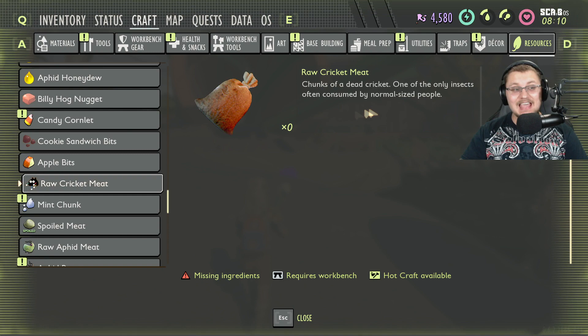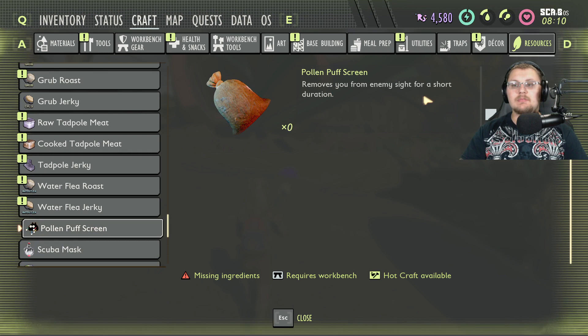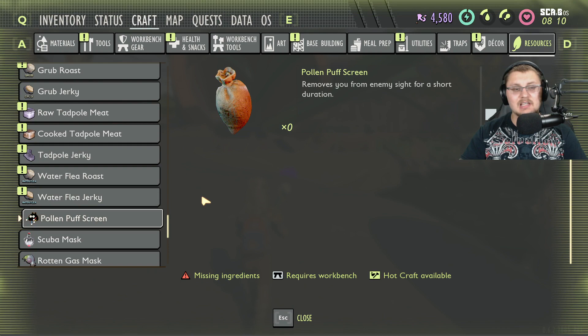Raw cricket meat — crickets are not in the game yet, but this points to us getting crickets very soon. Also, puff screen — it removes you from enemy sight for a short duration. Hopefully this will let us make a gas bomb of sorts to escape enemies, which would be pretty cool given some of the things coming in the future.